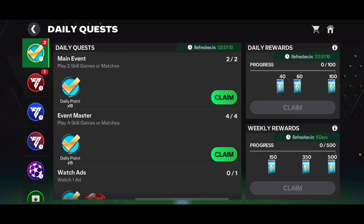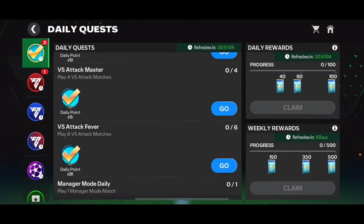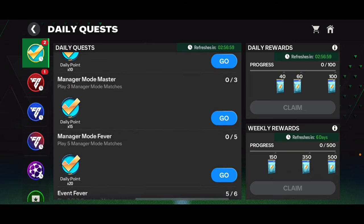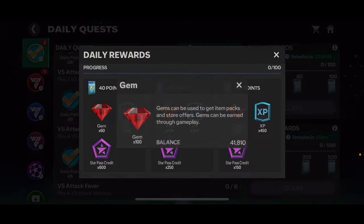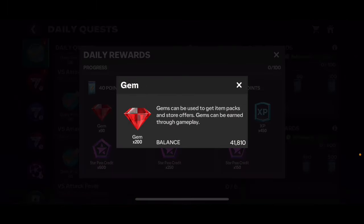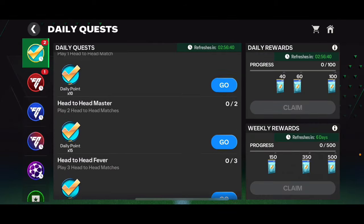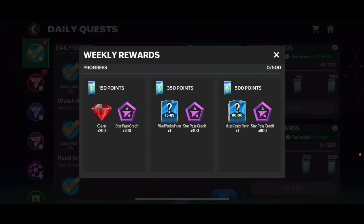First of all, if you go into the quest section, you'll see in daily quests there's a 40-gem reward — you can watch an ad to get 40 gems every single day. When you complete daily quests and earn daily points, you get daily rewards. From those daily rewards every single day you can get: 60 gems for 40 points, 100 gems for 60 points, and 200 gems for 100 points. That's already 400 gems from daily rewards plus watching the ad.